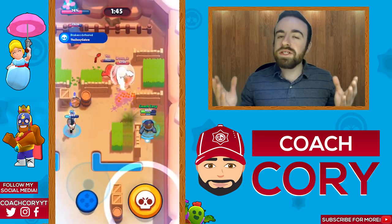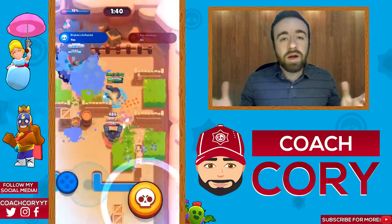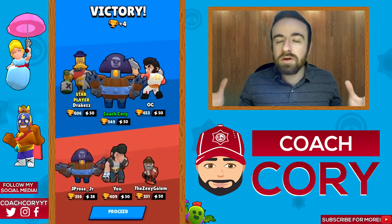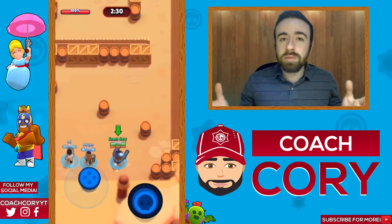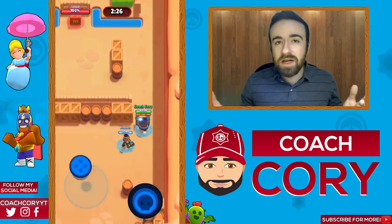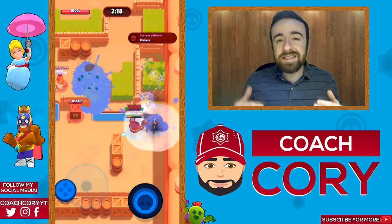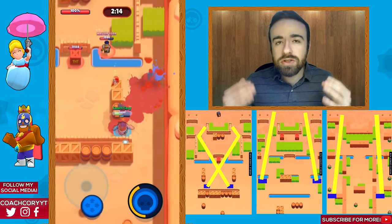Dying without charging your super much is a big detriment in Heist because it takes so long to get back up to the objective. If you're ever low health, try to stop attacking and heal up — even if it means putting out less pressure, it's better than dying and then waiting to respawn and taking another ten seconds to get back up the map. With Daryl, the key is getting your super and then knowing where and when to use it. Make sure both teammates are alive and not in spawn — they should be near you and able to move forward.